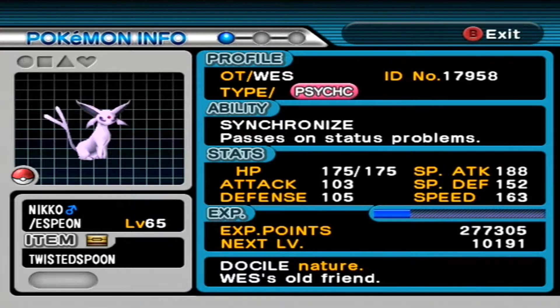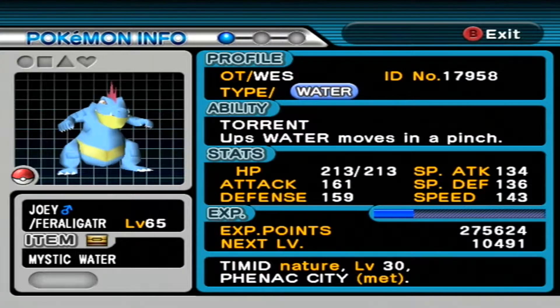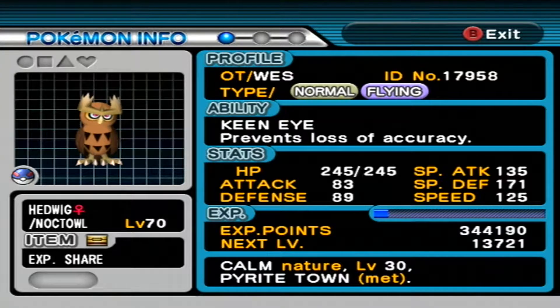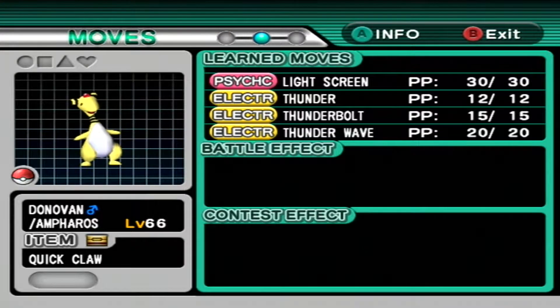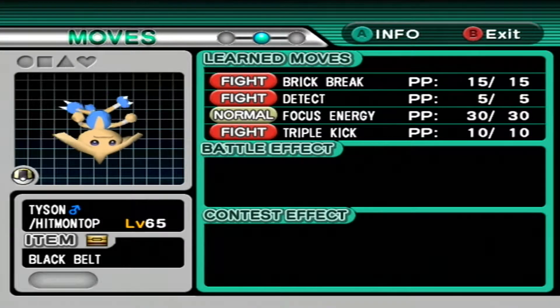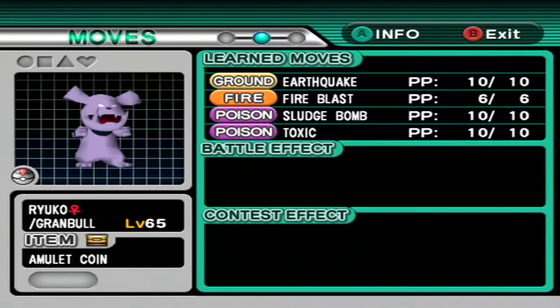Let's take a quick look at the team. We have Niko the Espeon, level 65, holding the Twisted Spoon, Synchronize ability, with Helping Hand, Reflect, Protect, and Psychic. We have Joey the Feraligatr, level 65, holding the Mystic Water, Torrent ability, with Dragon Claw, Hydro Pump, Rain Dance, and Surf. We then have Hedwig the Noctowl, level 70, holding the Exp. Share, Keen Eye ability, with Dream Eater, Fly, Hypnosis, and Shadow Ball. We have Donovan the Ampharos, level 66, holding the Quick Claw, Static ability, with Light Screen, Thunder, Thunderbolt, and Thunder Wave. Tyson the Hitmontop, level 65, holding the Black Belt, Intimidate ability, with Rock Smash, Detect, Focus Energy, and Triple Kick. Finally Ryuko the Granbull, level 65, holding the Amulet Coin, Intimidate ability, with Earthquake, Fire Blast, Sludge Bomb, and Toxic.